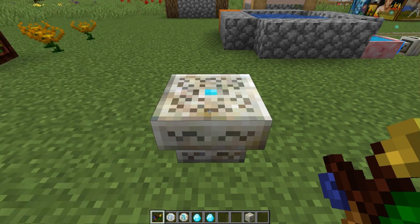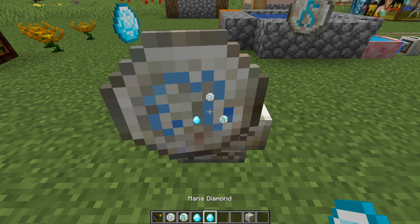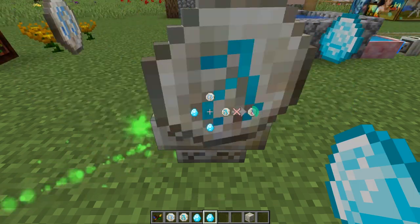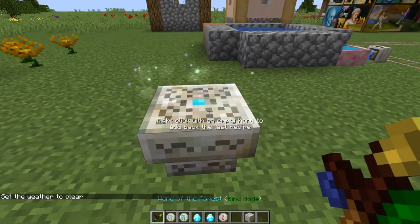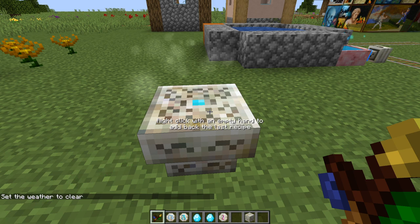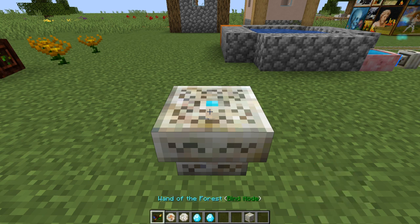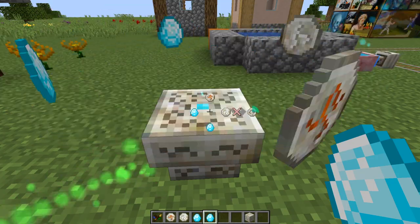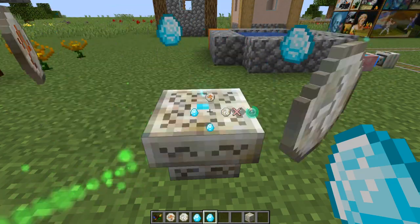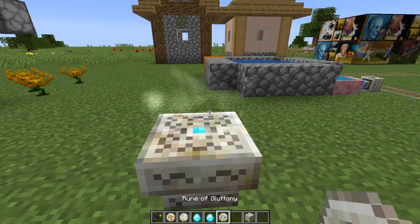The third set of runes corresponds with the seven deadly sins. The rune of lust is made with one rune of air, one rune of summer, and two mana diamonds. Living rock and shift right click with your wand of the forest, and that'll give you your one rune of lust. The rune of gluttony is made with one rune of fire, one rune of winter, and two mana diamonds. Living rock and shift right click with your wand, and pop goes your rune of gluttony.